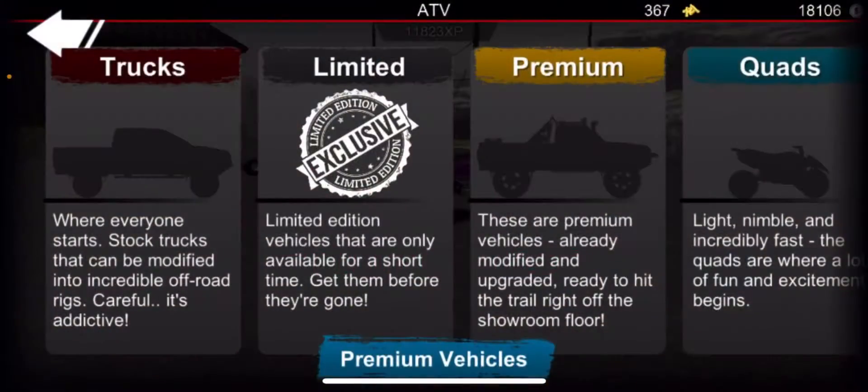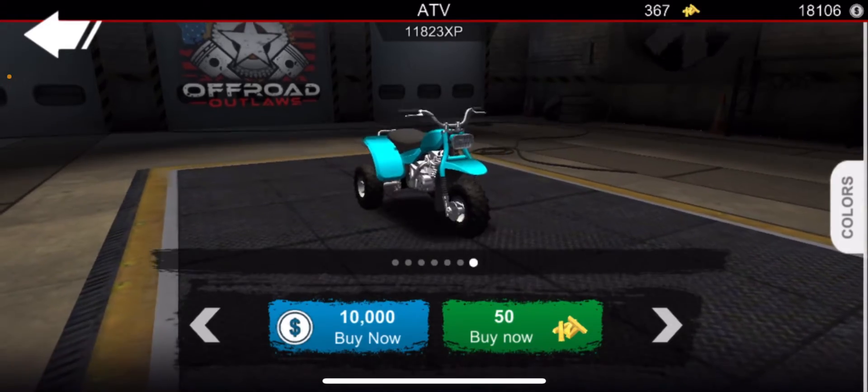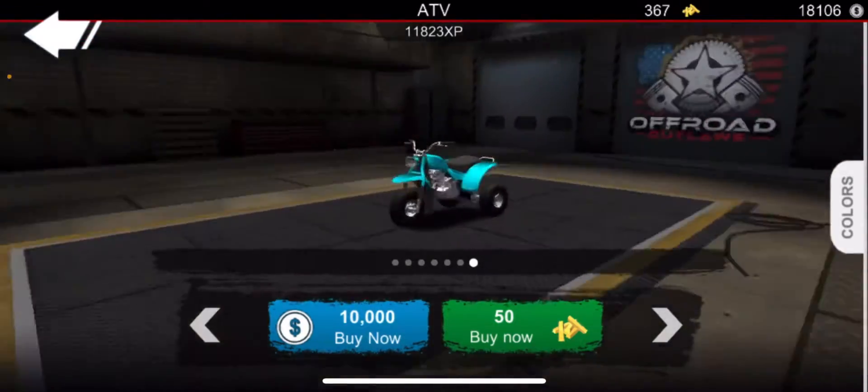How you can get to it is just go to the dealership, quad, go to the very last one and bam, Honda ATC it is.